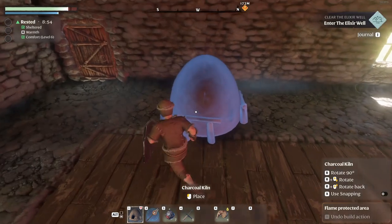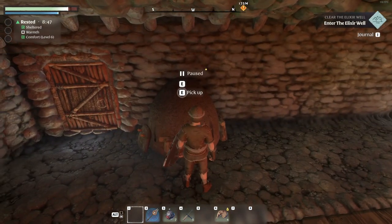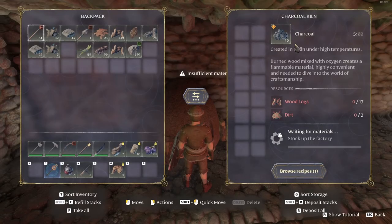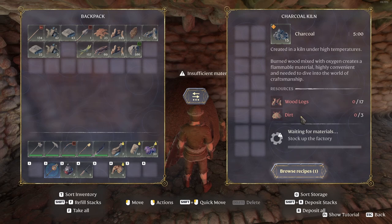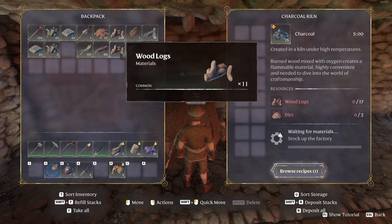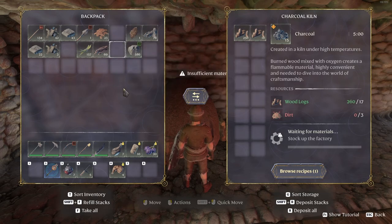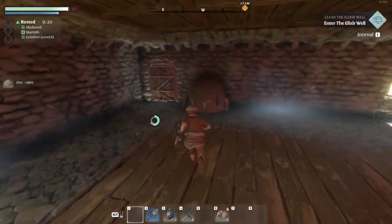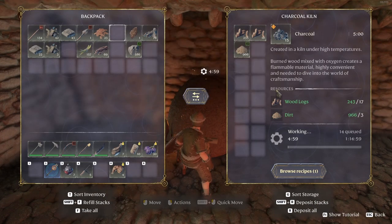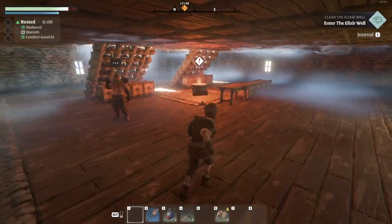We also want to go ahead and get a charcoal kiln made so we can make the charcoal we need — we need 10 pieces of charcoal to make the forge. Place it from your hotbar. Come to the kiln and browse recipes using the bottom-right button. Select the charcoal recipe — it's going to need wood logs and dirt. Save your dirt! It's 17 wood logs per batch of charcoal, so move over about 250 logs. Move over the dirt too. It'll start auto-crafting and you want to queue this up before you go clear the shroud, because it takes a while — about five minutes per batch. I've got 14 queued right now, so that's enough to get us to where we can make the forge.